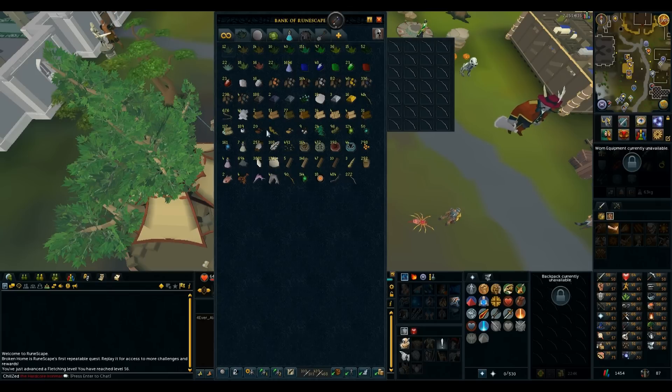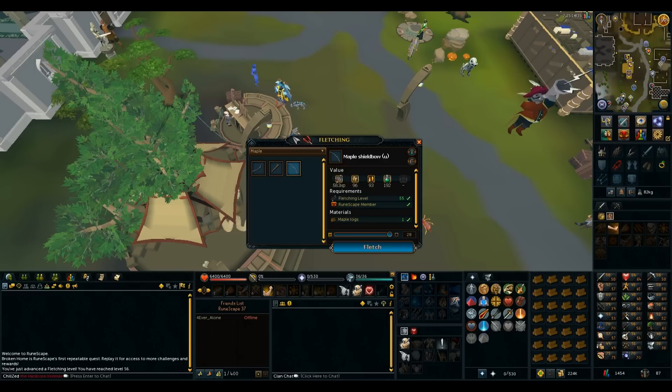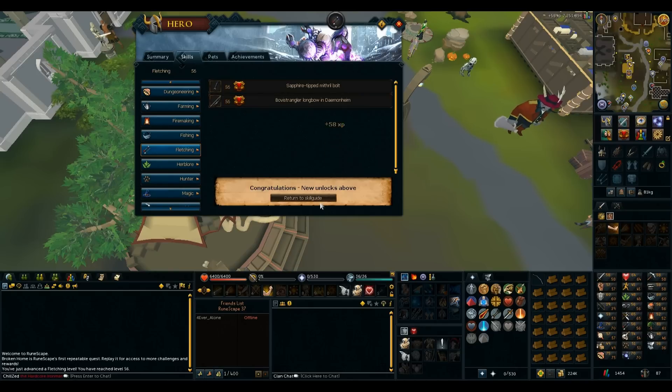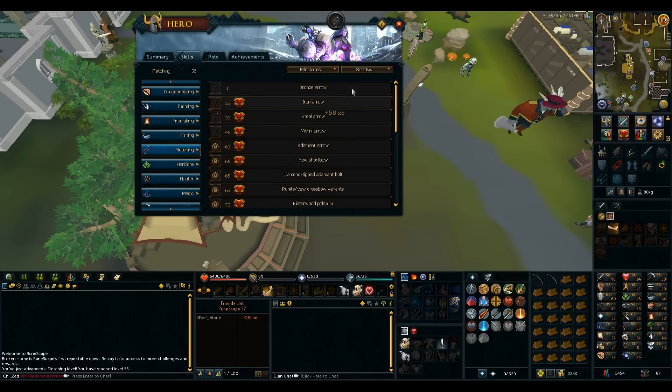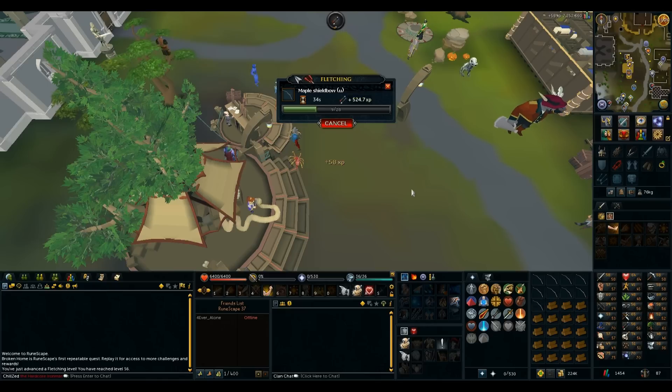Just got 56 fletching. I'm using all these maple logs from Miscellanea, which is awesome. Just a couple more levels until I can make a Bovistrangler Wand and Staff in Dungeoneering. I might want to make a Catalytic Staff — probably a wand though. This is day four, and I'll be doing a lot of hunter today.